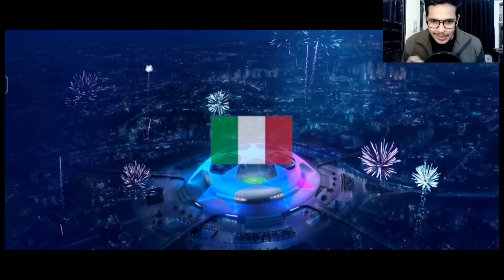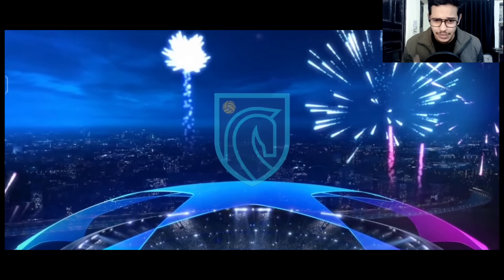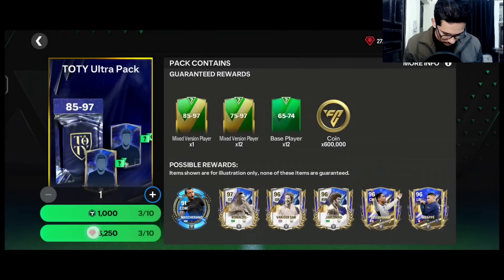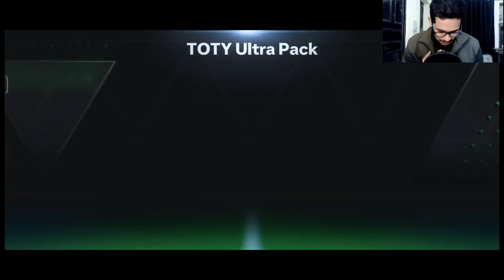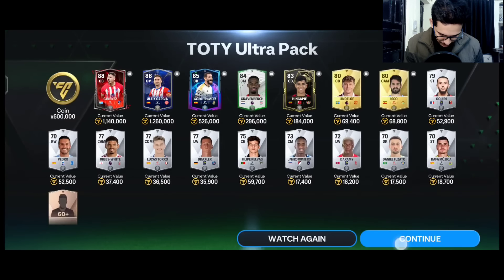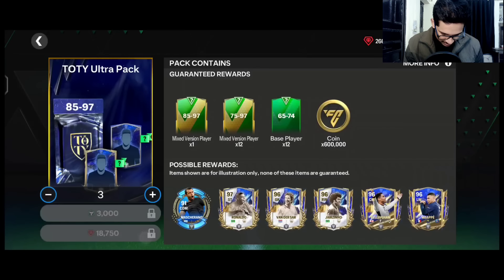Third pack — no Team of the Year walkout, but it's an Italy right back — DeLorenzo. Fourth pack is a rivals player, 88 Gimnes. Let's open three at a time now. Opening three simultaneously — we got a rivals player again, France center back.